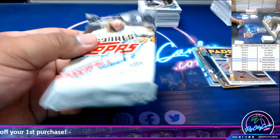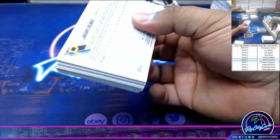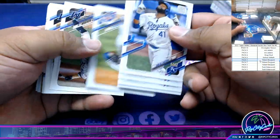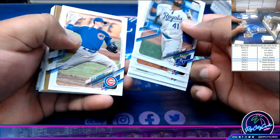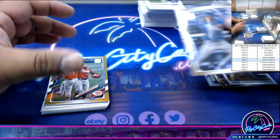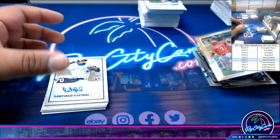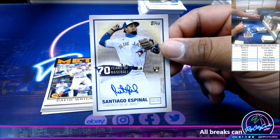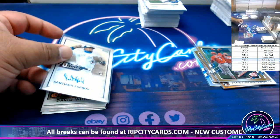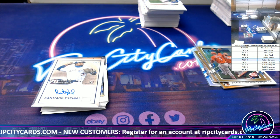Alright, pack one. Let's see what we have in this last pack for you, Bergie. Mickey Lopez, Royals 2021. Nick Castellanos, Reds, gold foil. And my boy hit a rookie — Santiago Espinal, rookie autograph for the Blue Jays. That's very nice. That means you got a hit and you win a box as well. Congratulations, Bergie.